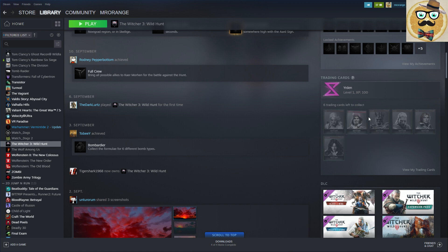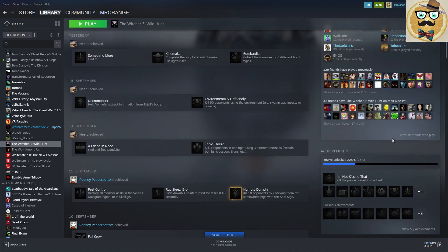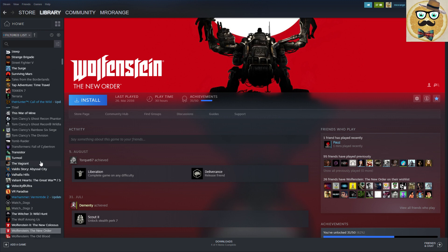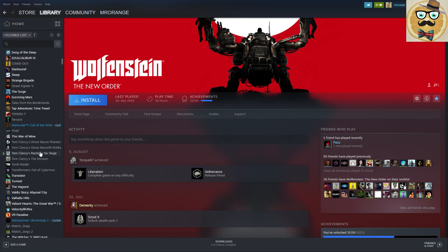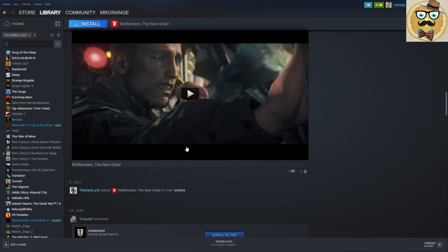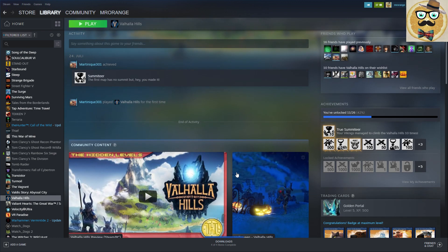On the right side you can see your screenshots, your review, your DLCs, trading cards, badges, and achievements with a nice achievement bar showing how much you've completed and how many of your friends have it too. It's extremely nicely made. For example, on Wolfenstein: The New Order, you can see a friend earning achievements and sharing videos.